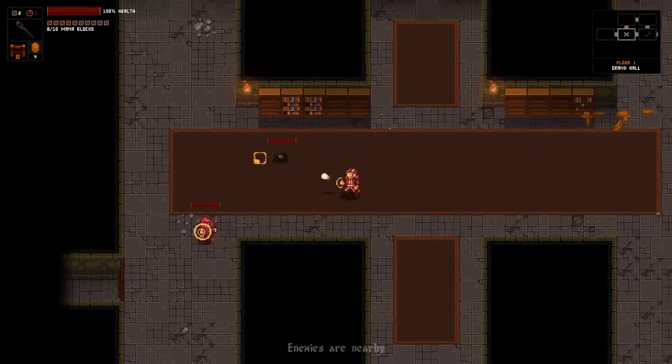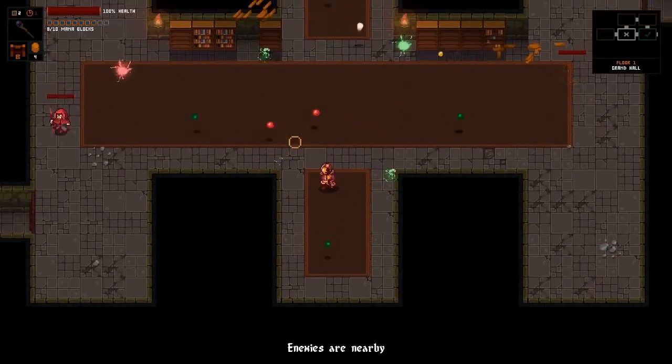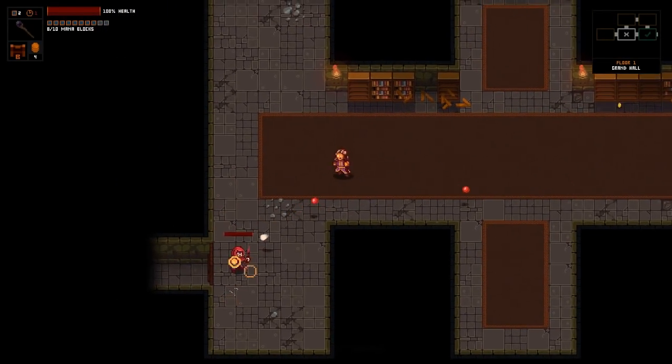Enemies are nearby, let's try that. That did nothing. Okay, I'll have to figure out how mana blocks work.